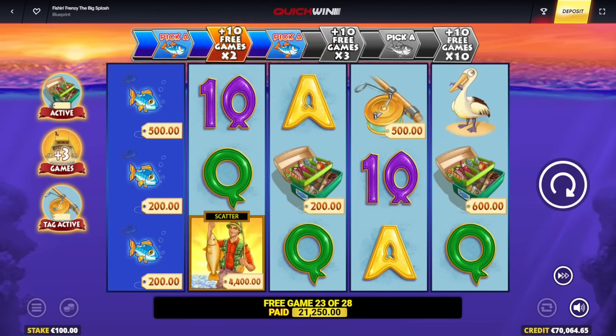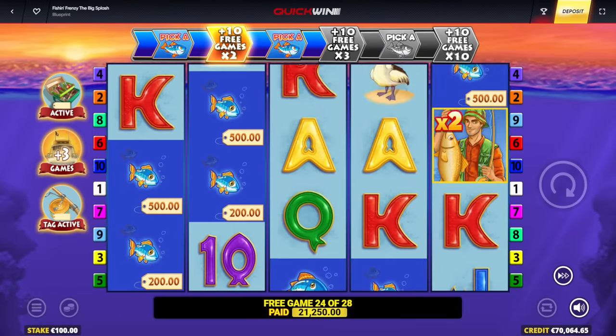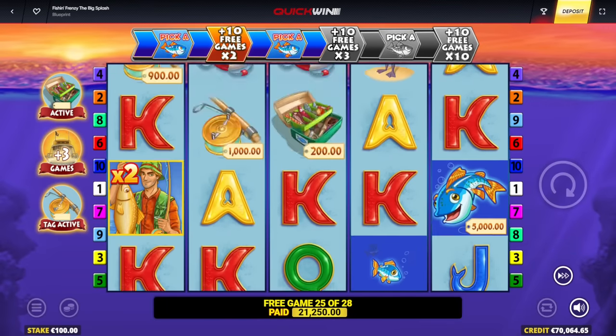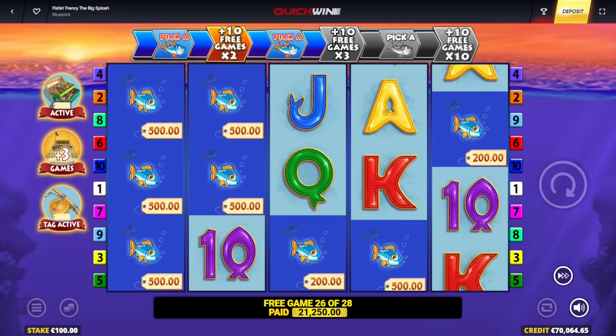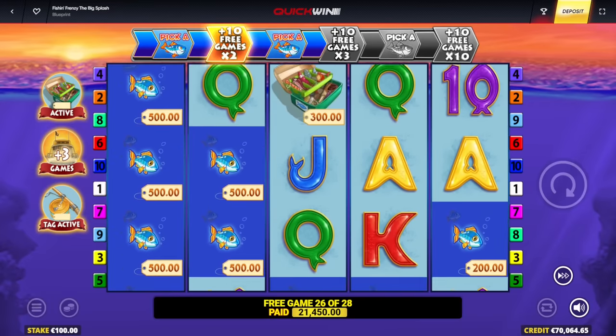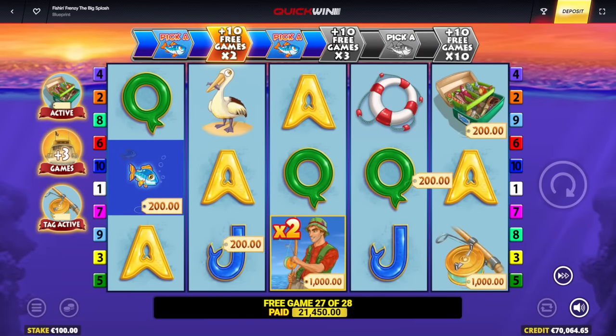4,000 euro there. First attempt — 21,000 back. I need one more Fisherman with three spins left, and then I get the 3x multiplier. Last two spins — Fisherman! I got him! Frankie, you're an absolute legend, my man. Certified legend. Look at him — 2,800 euro.